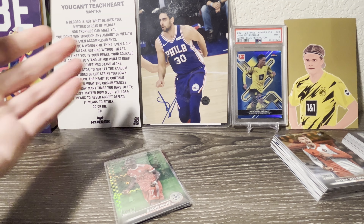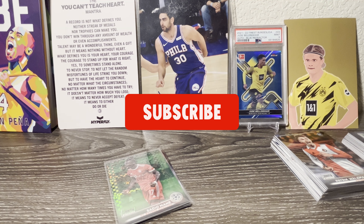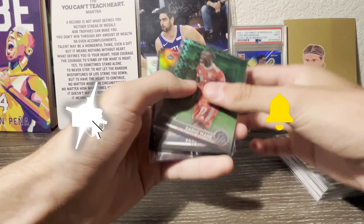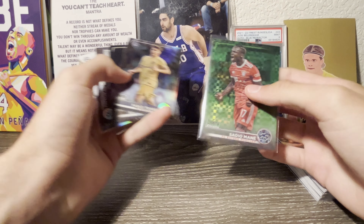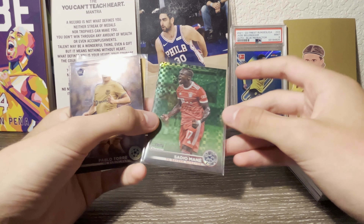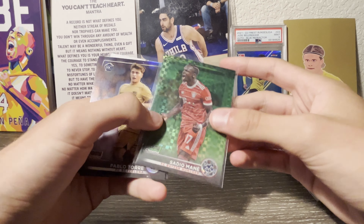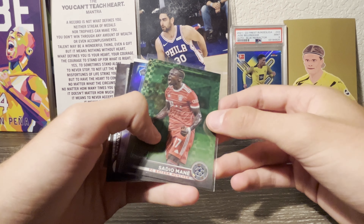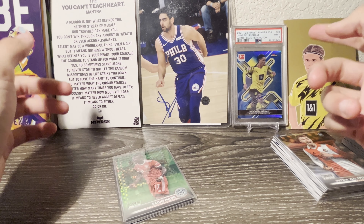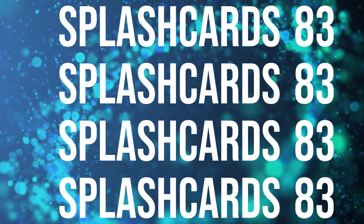Mbappe, got Neymar on the Goal Force — cool card. Lewandowski and Nicola Barella — my favorite player if you guys don't know. That's a cool-looking sideways card with him shooting. Got Vinicius Jr and what looks like a parallel or something — let's see what this is.